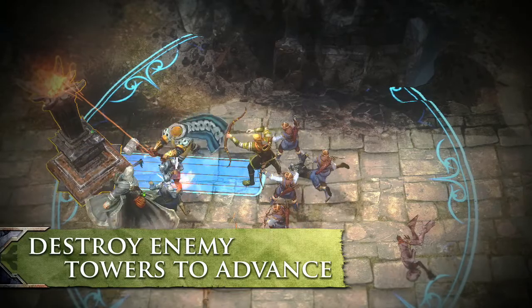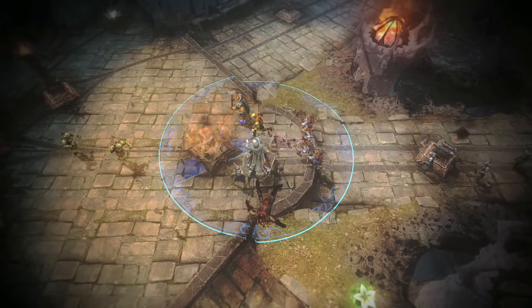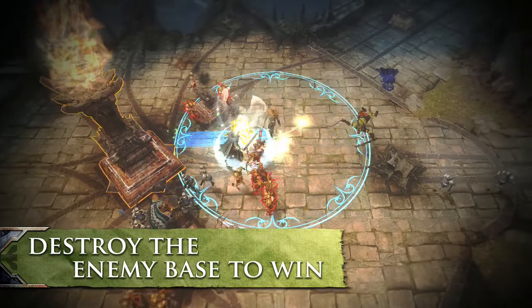Clear the path towards an enemy base by destroying all enemy towers in a lane. After breaching a lane's defenses, take down all the enemy structures and towers in your path and attack the base itself.